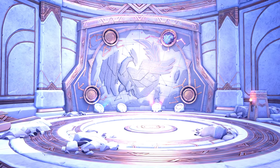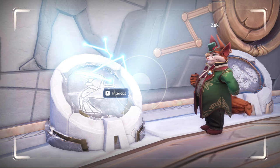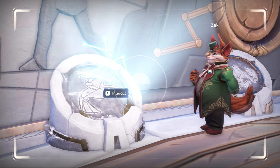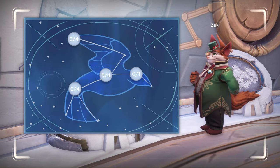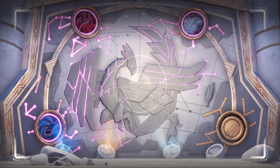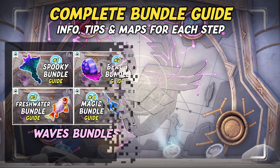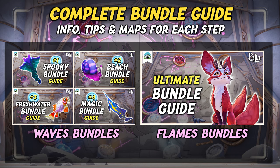The new Vault of the Gales bundles are once again located within Kilima's Night Sky Temple. If you interact with the now accessible wind-themed stone device, you can see the new bundles and all requirements. There are once again four bundles that must be completed. This video includes all relevant information, tips and maps for each step of the bundles. If you do need help with the completion of the previous Vault of the Waves or Flame bundles, make sure to check out our related guides.